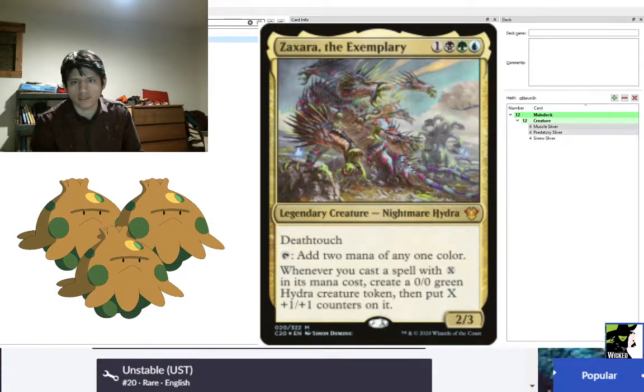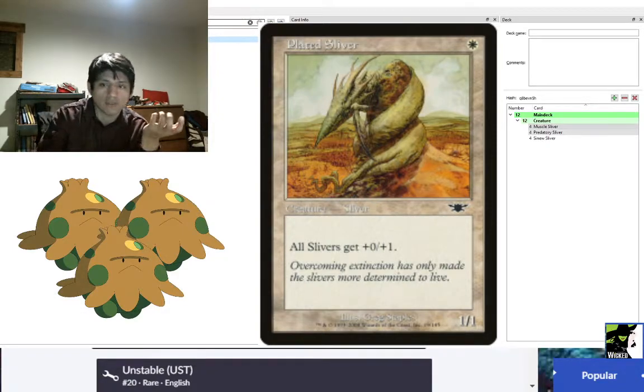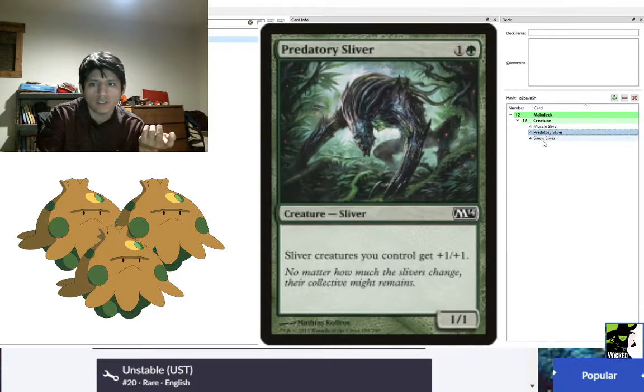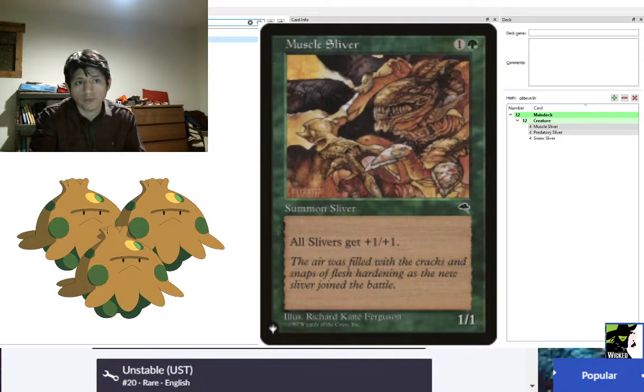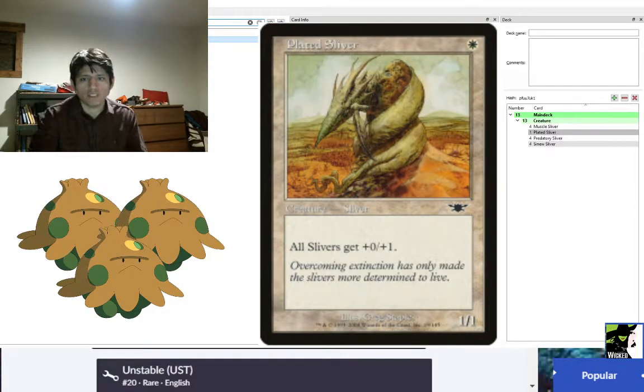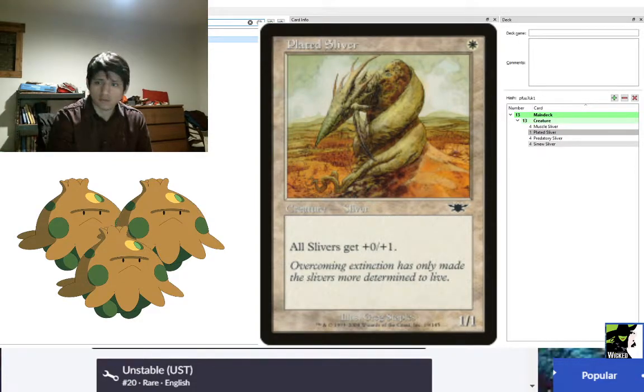Plated Sliver is an old Sliver from Legions. It's a one-mana Sliver, rather than the two-mana of the others, and it gives all Slivers +0/+1. When this enters the battlefield it's just a 1/2, but it helps buff other Slivers. For example, with Muscle Sliver, Predatory Sliver, and Sinew Sliver out, the Plated Sliver becomes a 2/3. It mostly serves as a one-drop to get aggression going, but it's also very helpful against decks that want to burn it — things like Lightning Bolt or minus-X effects from black. This card lets you get out of that range much quicker, which is crucial. So we'll put four of them.